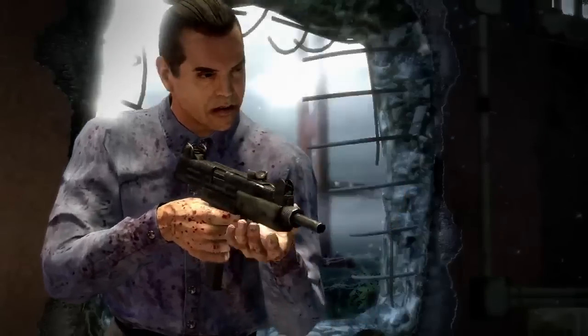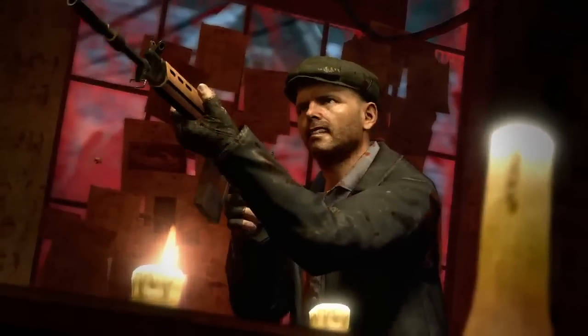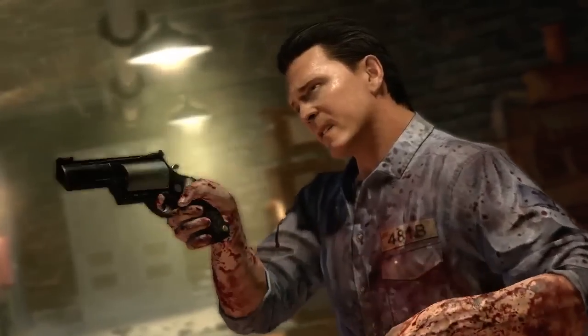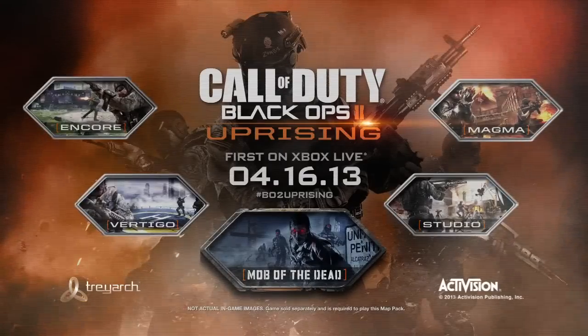Next up we have Chaz Palminteri — I think I pronounced that right — holding an Uzi and then a SWAT. Then we have Joe Bosliano holding the FAL, and finally Michael Madsen holding the Executioner. That's it for my trailer breakdown. It's going to be first released on Xbox 360 on the 16th of April, included in the season pass or 1200 Microsoft Points separately.